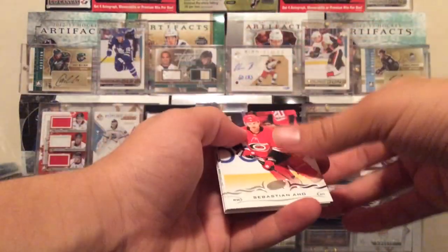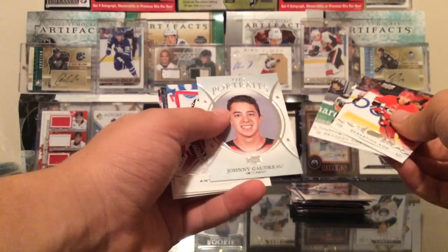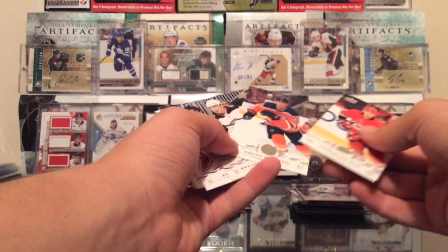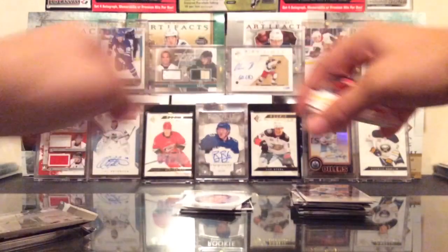Take a look at the background — it looks really nice. Here we go. We got a portrait — Johnny Goudreau. We got Clefbaum, Montour, Ranta, Wheeler, Hayden, Fleury, and Getzlaff.